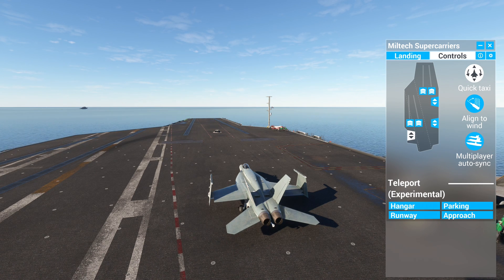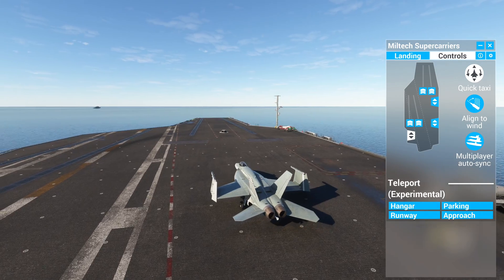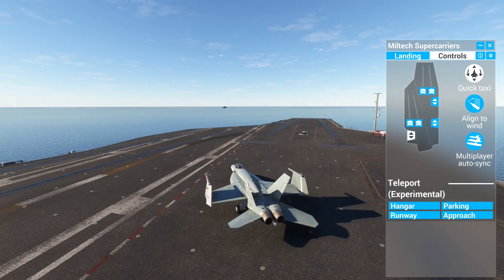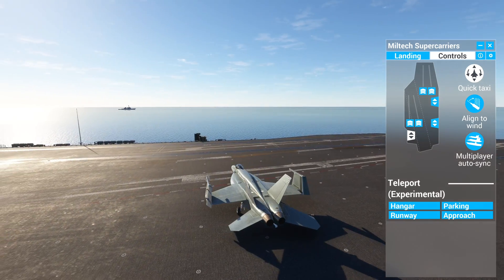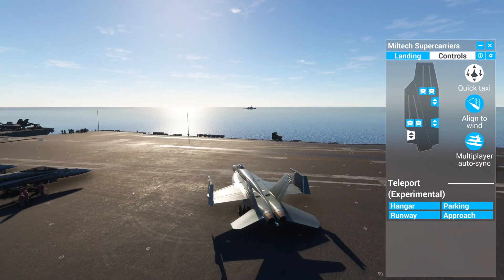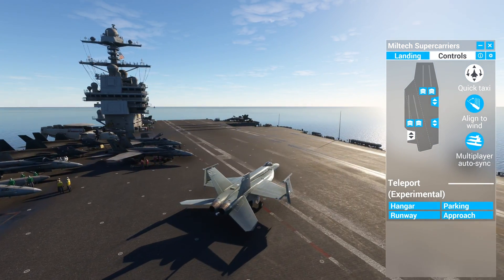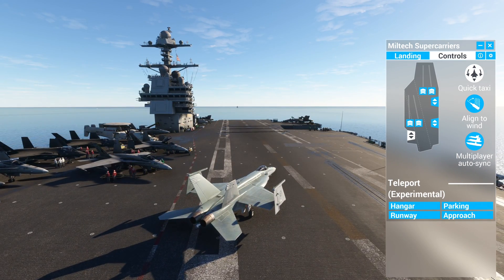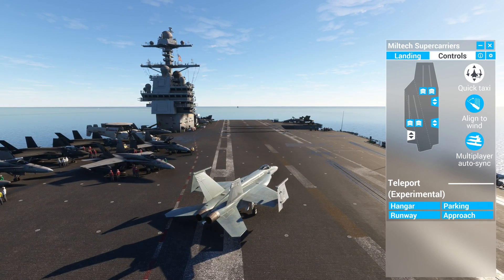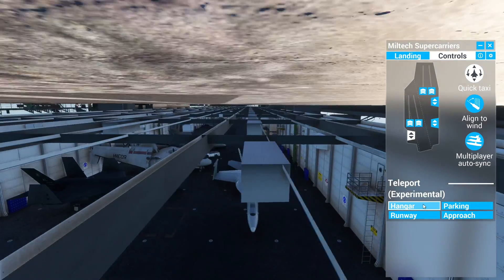Let's get into Quick Taxi. With Quick Taxi on an Xbox controller, you move the left stick — you're not going to use rudders to turn, only the left joystick, and you cannot have the parking brake on. If you press forward it continues going forward; you press back to slow it down. It's a really good feature — you can basically pinpoint wherever you want to go without turning the aircraft on.